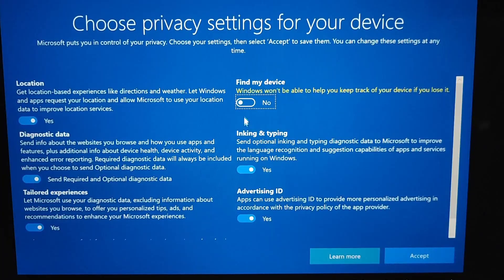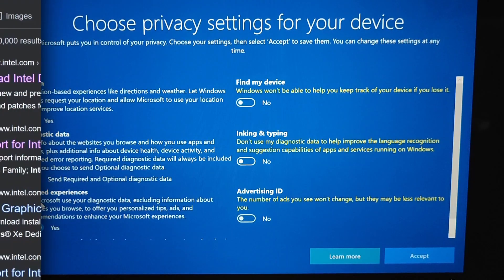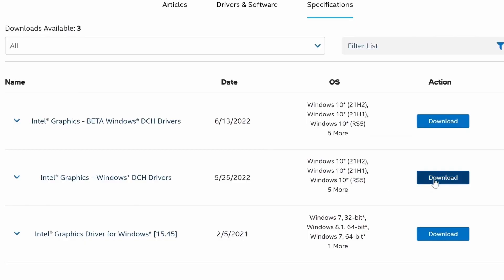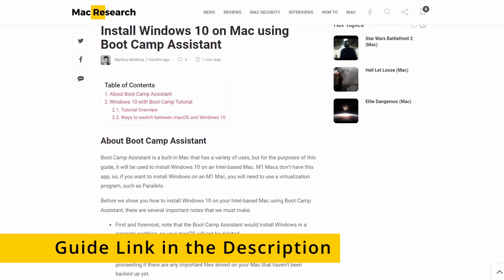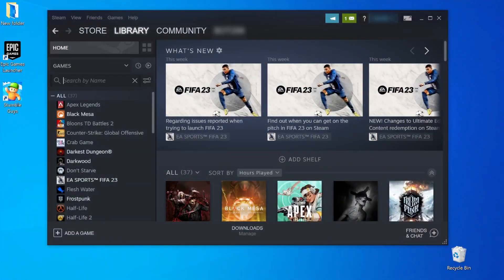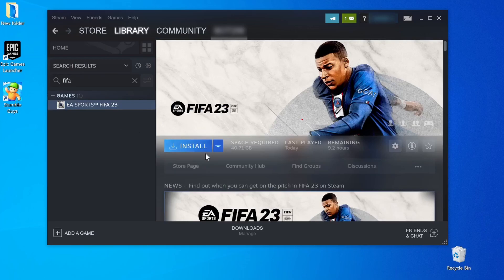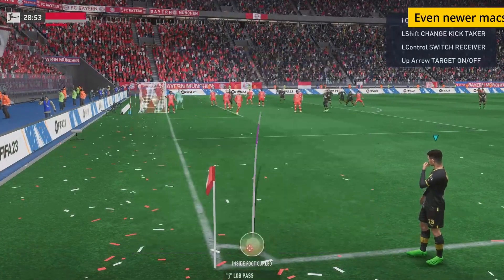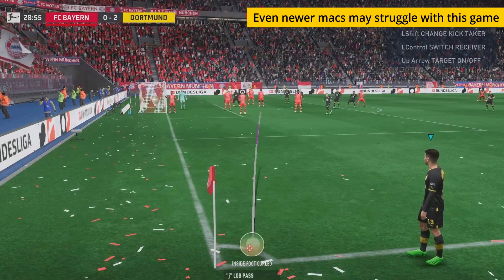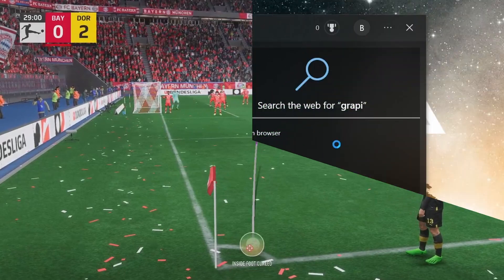Next, simply follow the prompts to install Windows and personalize its settings, and you should be ready to go. The only thing left after that is to install any necessary drivers so that your Mac can run Windows without any issues. We have a detailed guide on the whole process linked in the description. With Windows on your Mac, all that's left to do is download the game as you would on a Windows PC. As we said, FIFA 23 is a demanding game, and even if you're downloading it on a powerful Intel Mac, you may still want to apply some of the following optimization tricks to make the performance smoother.